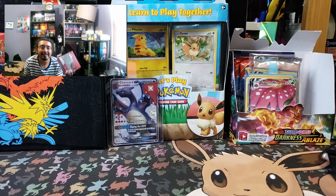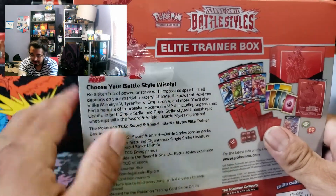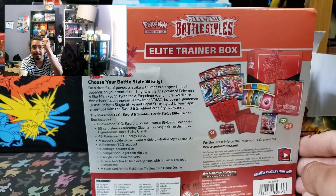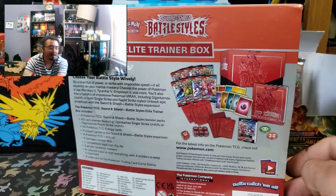This one already has a hole in it, unfortunately - it came like this. I didn't want to keep it in my sealed collection, so I had to get some new ones. That one on that side is in my sealed collection right here on the black shelf. Everything else on the white shelf I'm pretty much gonna open.